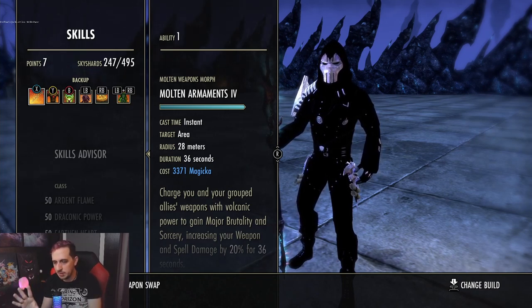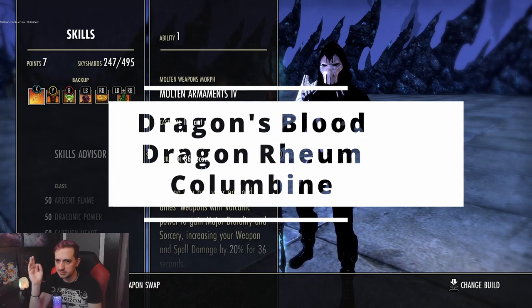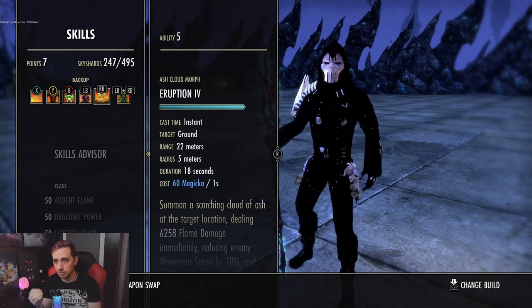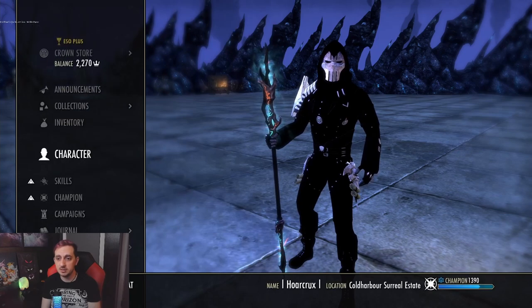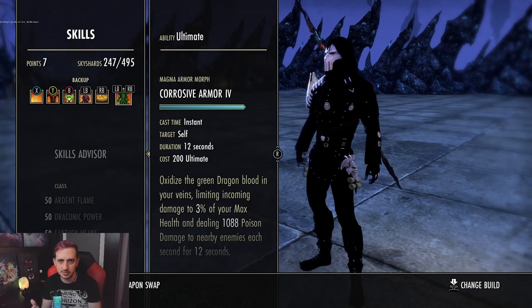Back bar: run Molten Armaments to ensure Major Brutality at all times, Coagulating Blood, Rapid Regen, Volatile Armor, and Eruption to proc Olo. I tried using Alliance Spell Drought potions for Major Brutality but they don't give you the crit or sustain you need. It's better to run Heroism potions or tri-potions on your DK, especially for 1vX where you'll rely heavily on your Stamina pool. If you're 1vXing, swap Eruption for Cinderstorm — it gives an incredible heal over time and is nearly free to cast thanks to the Infused cost reduction on your neck piece.